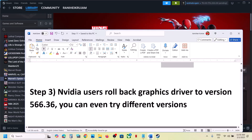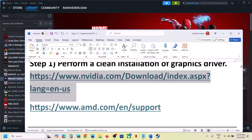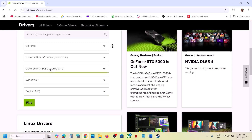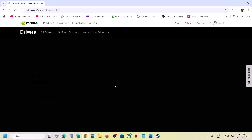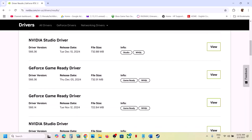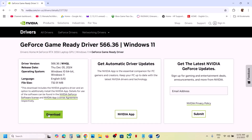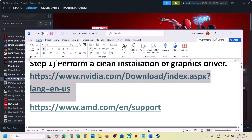For Nvidia users, you can roll back your graphics card driver to version 566.36 — this has worked for many players. Go to Nvidia website, select your graphics card and the right operating system, click on Find, then click on View More Versions. Find GeForce Game Ready Driver 566.36, click on View, download it, run the exe file, make sure to put a check on Perform a Clean Installation, then restart your computer and launch the game.